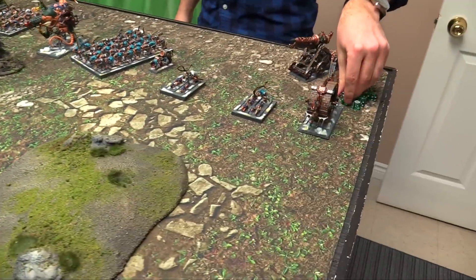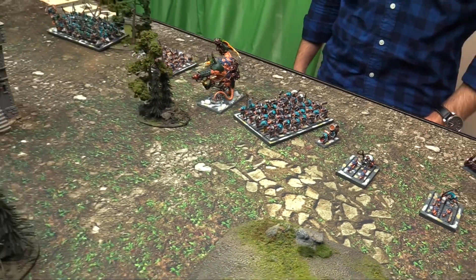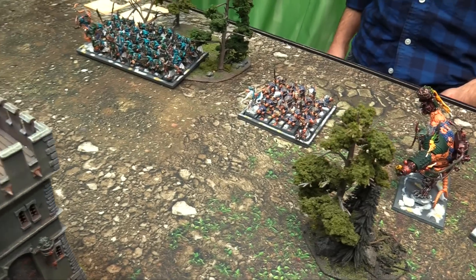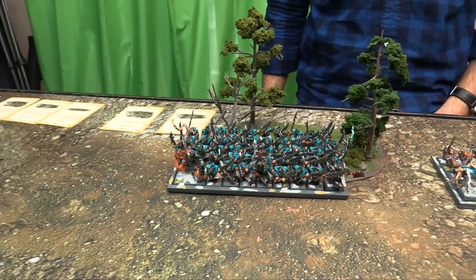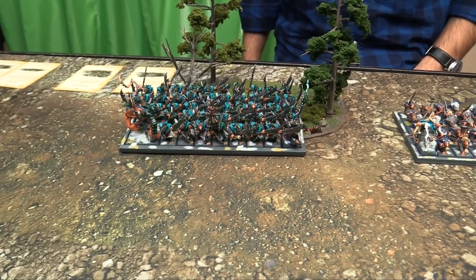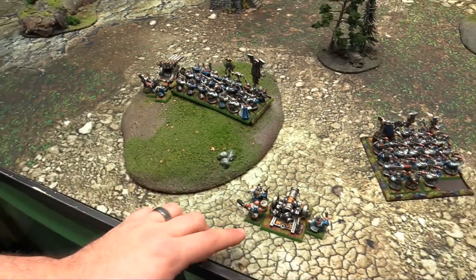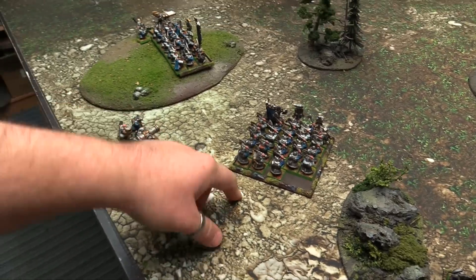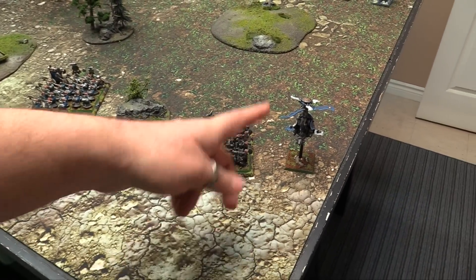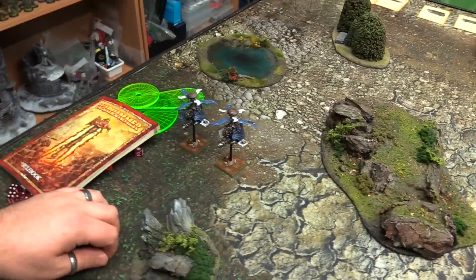Deployed. We've got the Doomwheel, Warp Lightning Cannon, the 2 little Rat Darts, the Mortar with the first unit of Clan Rats. Then the Hellpit, Grey Seer, and Warlock Engineer with the Slaves. The giant unit of Stormvermin with a Warlord on Bonebreaker and a BSB. We've got one Vanguarding and one regular Gyro, Organ Gun, Thunderers, Cannon, Warriors with both the General and the Runesmith, Longbeards and another Gyrocopter. I gave up the Watchtower and did not put anyone into it.